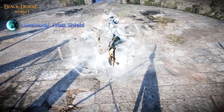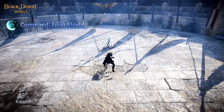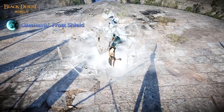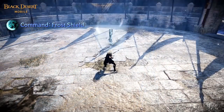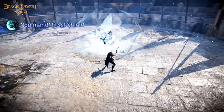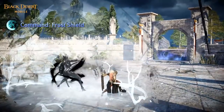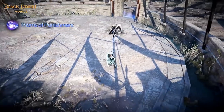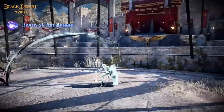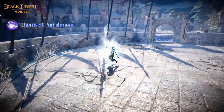The eighth skill and last summoning ability is Command Frost Shield. Nova summons a guardian in front of her that creates a medium area shield wall in front of her, and from what it seems around her too – but not sure if that wall will guard her back. There's also no information on whether allies will be able to cast skills or pass through that shield, which is yet to be discovered. The ninth skill is Nova's grab, Thorns of Punishment – the first mid-range grab in the game and it looks awesome. It grabs the enemy and pulls it to Nova's legs, applying a bound effect.